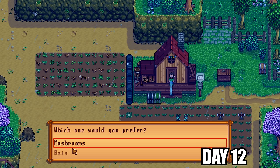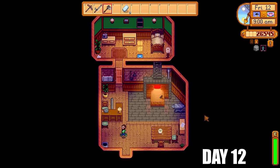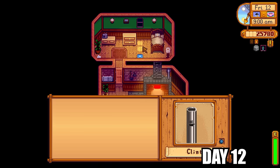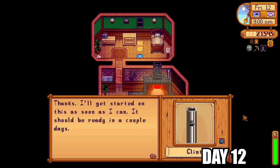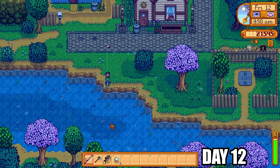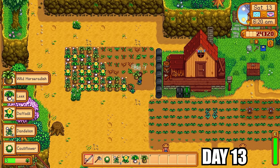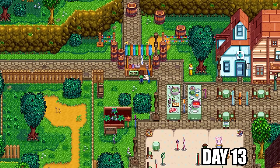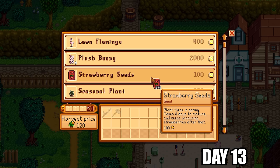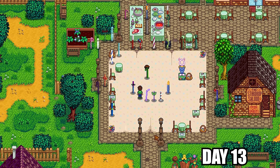Demetrius paid us a visit the next day offering a choice between the mushroom cave and the bat cave. We're going with the bat cave — it's much easier for completing community center bundles, primarily for the pomegranates and apples. Clint is upgrading more tools; I want the steel pickaxe as quickly as possible. We're now on the 13th — a very lucky day for me because I was able to buy 243 strawberry seeds at the egg festival. That's going to be a lot of money in the next couple of days. I also won the event, of course.